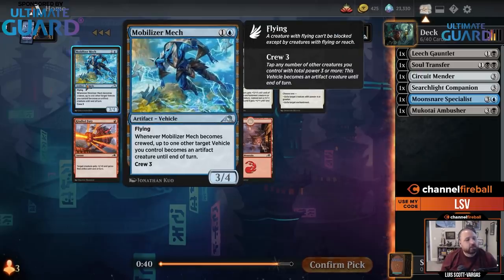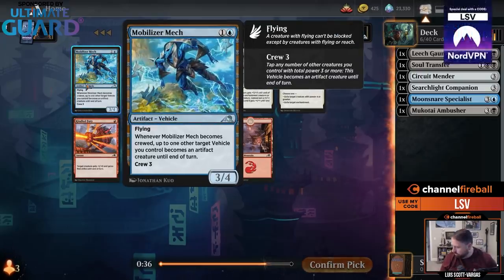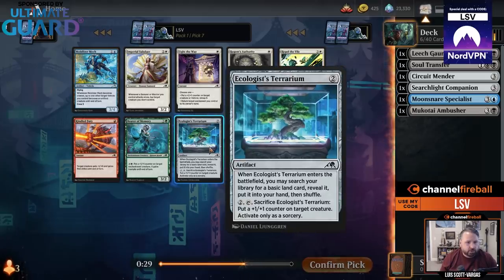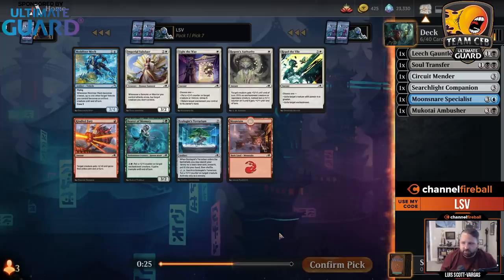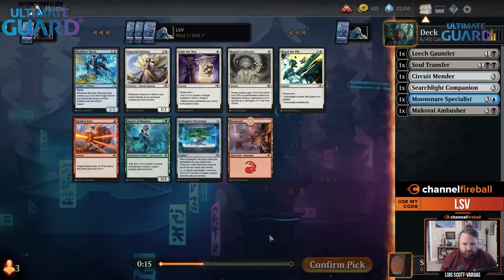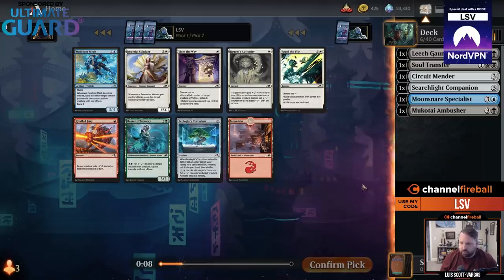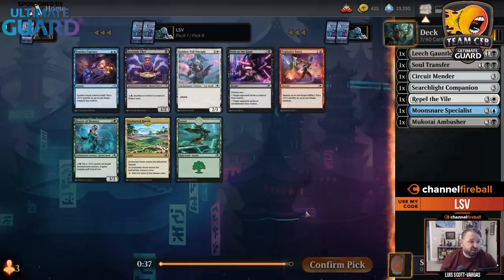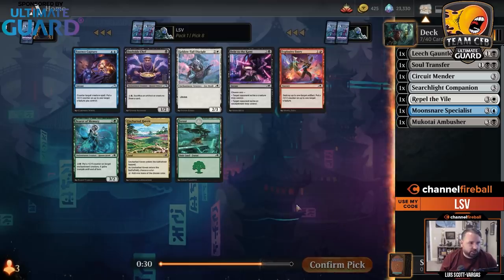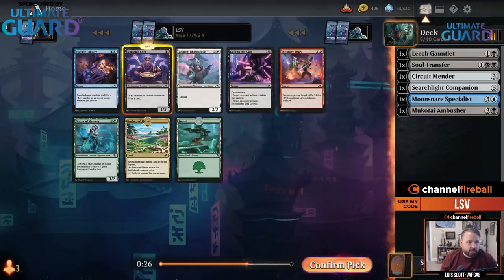Mobilizer Mech I'm not super high on — 3-4 Flying Crew 3 isn't that good without other vehicles. I might take the Terrarium: you get a basic land, it's an artifact that sits in play, and you can sac it to give a counter. I think I'm just going to take Repel the Vile — just a fine card. Oh, I do like Dockside Chef: sacking an artifact to draw a card is pretty good, it's a one-mana 1-2. Rather than take a double-blue card, I'll just take this black card. Plus it's an enchantment.